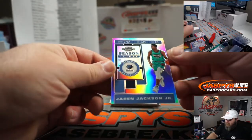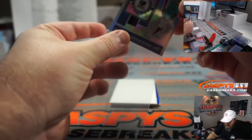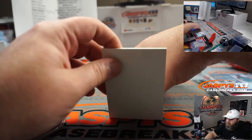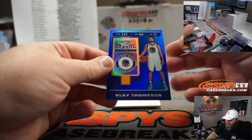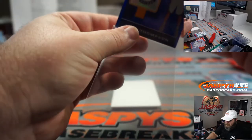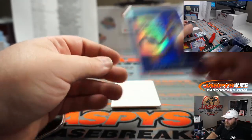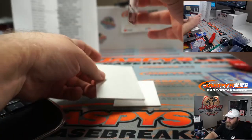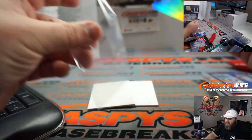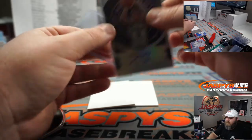Another nice one — Jaren Jackson Junior Season Ticket Silver, Grizzlies, going to Oliver. Klay Thompson Season Ticket Blue, Golden State Warriors, going to Matt Lieber — numbered 97 out of 99. And our auto: Up and Coming Auto Kyle Guy for the Sacramento Kings, going to Sean Maddox. And that is our break!